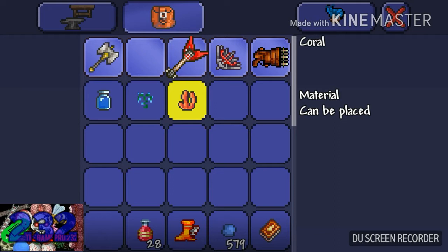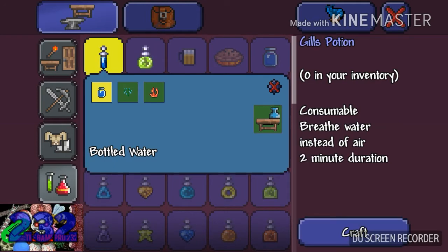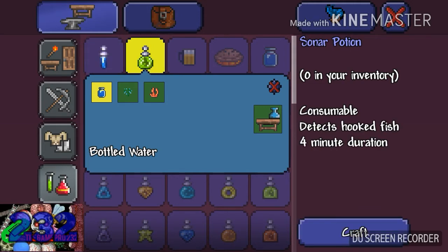To get coral, you can mine it with a pickaxe at the seabed of an ocean — they grow quite frequently. As you can see, these are the exact same ingredients for the gills potion as well, but we're not making that potion today, we're making a sonar potion.